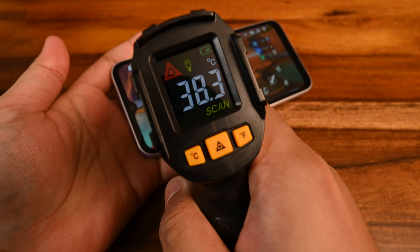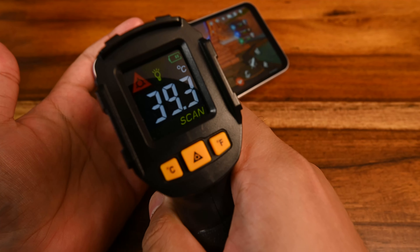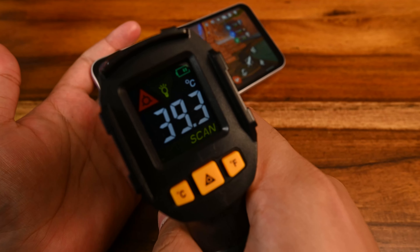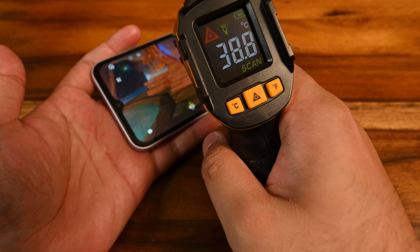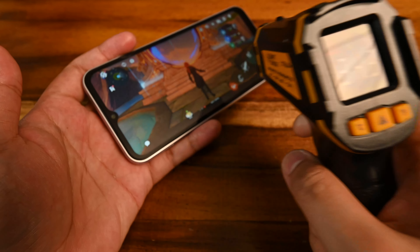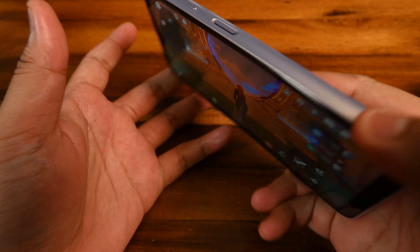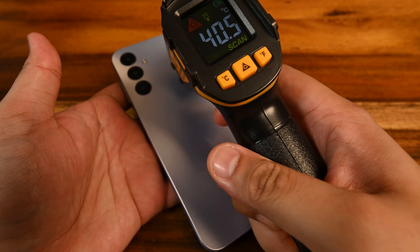Before we hit the abyss, let's check temperatures real quick. It is heating up a little bit — 38 degrees. It's actually doing a lot better than I expected, much better than the Black Shark 5, actually, even for a budget phone. 39, 38 — doing okay. So it does get heat management right. That is surprising.